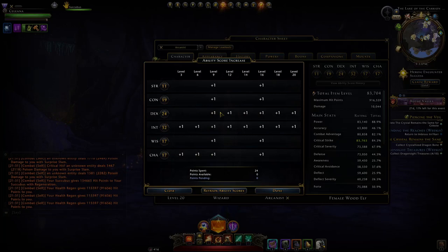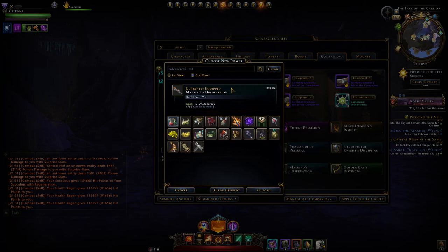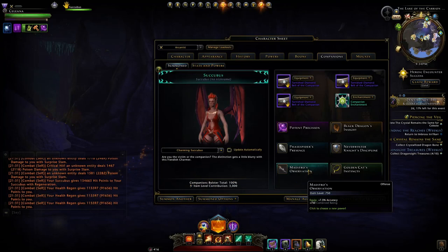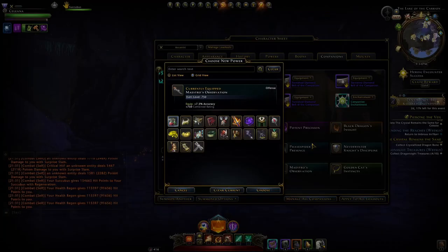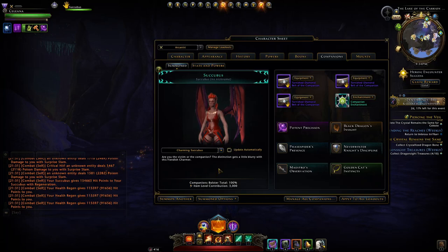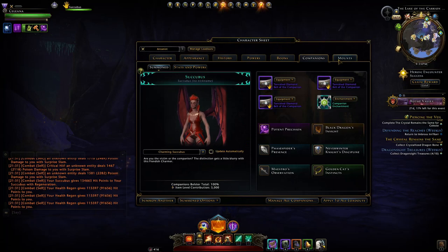For companions, I've changed to the Phase Spider. In the defense slot I've changed to Maestro's Observation for accuracy — don't go spending millions to get this if you don't have it already. Then we have the Black Dragon for crit strike, switching from the Batiri, and the Golden Cat instead of the Stalldorf. For the Maestro's Observation slot — don't bother if you don't already have it; use the Stalldorf like in my single target build. For AOE you absolutely want a Succubus or Incubus if you want to be top in AOE damage; otherwise the Mystagogue or Wayward Wizard are good budget options.